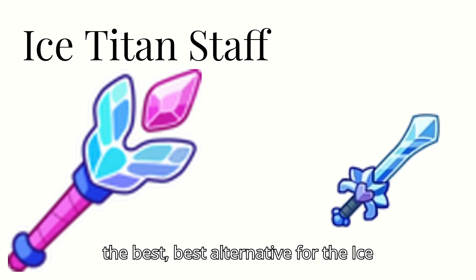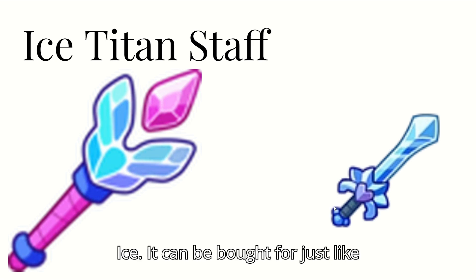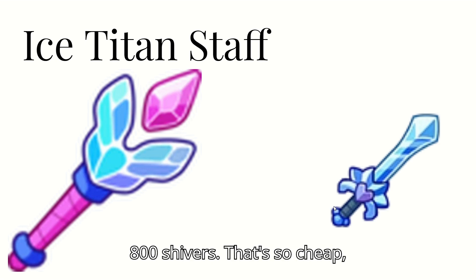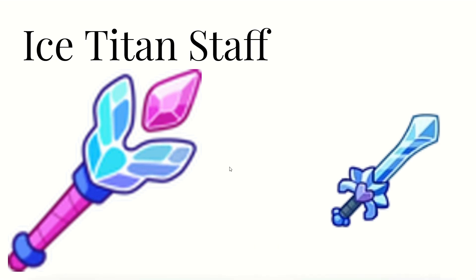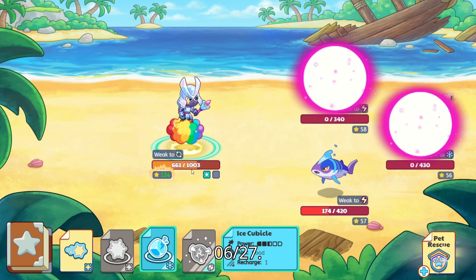The best alternative for the Ice Titan Staff is the Sword of Ice. It can be bought for just like 800 shivers — that's so cheap. Let's see how big it does. 627!